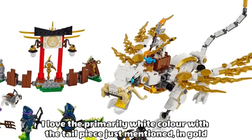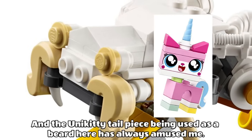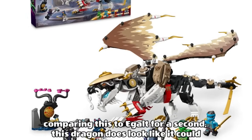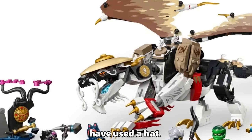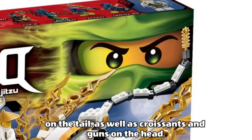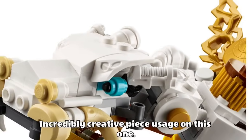I love the primarily white colour with the tailpiece in gold here on the wings, and the Unikitty tailpiece being used as a beard has always amused me. Though comparing this to Egault for a second, this dragon does look like it could have used a hat. And the last thing I want to point out is the clever use of a chainsaw piece on the tail, as well as croissants and guns on the head. Incredibly creative piece usage on this one.